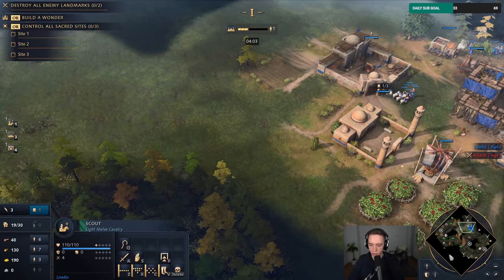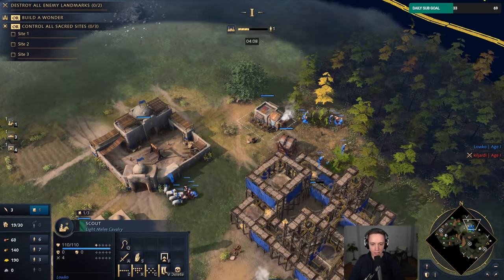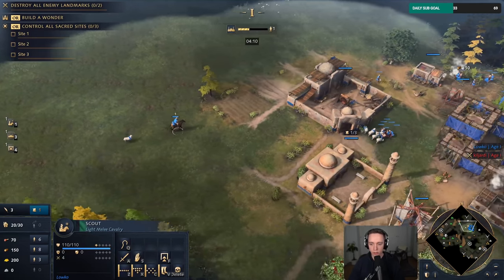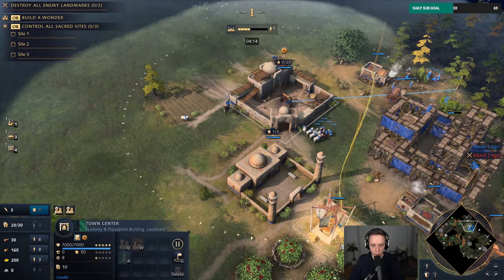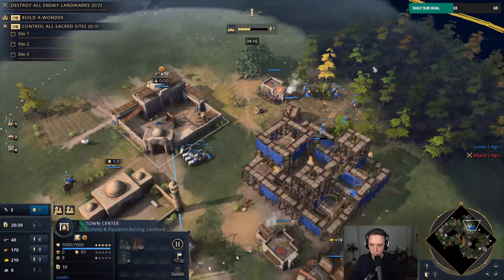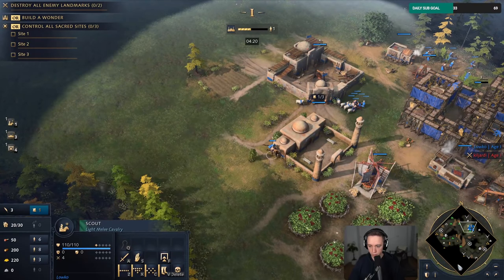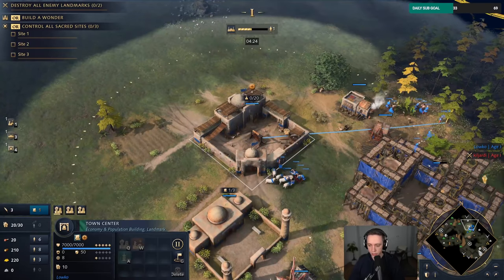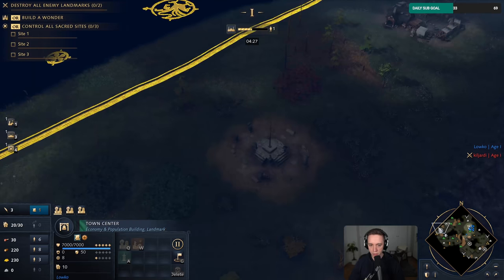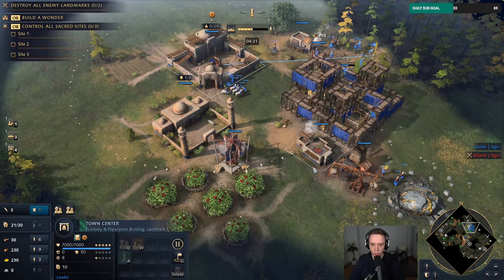The only thing I haven't scouted yet is my opponent — this is fine. Don't need to scout if you don't know what you're scouting for anyway. So there's three sacred sites on this map. We've already found all three of them right there on the minimap, which is nice. We can also send our scholars in that direction to get some additional gold income.